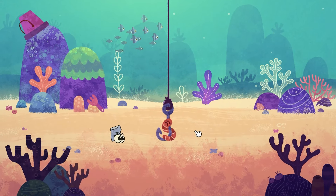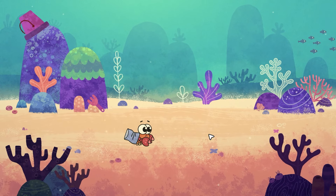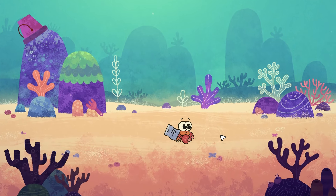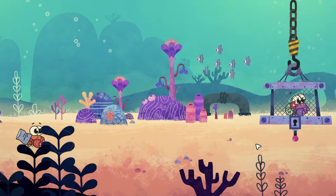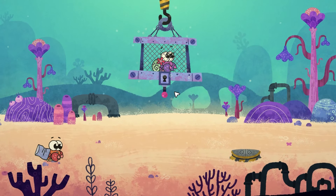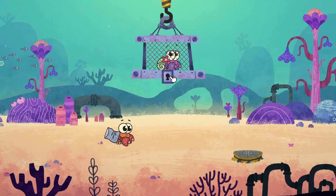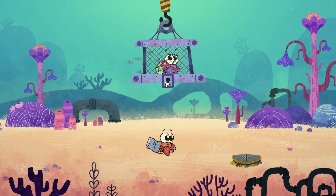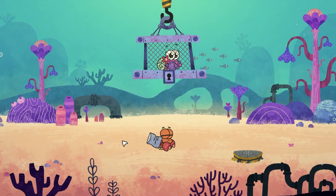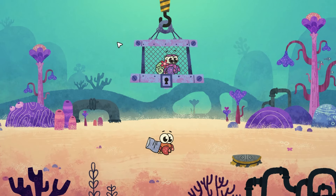Oh, that was a close one. Now he's worried Mrs Hermit's going to get fished up — quick, we've got to run. Where is she? Oh no, she got caught in a crabby net. We've got to try and find a way to reach her. Can we throw the thing? No, we still can't reach.